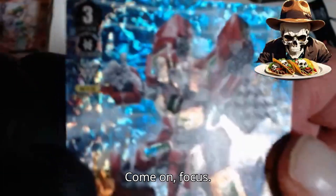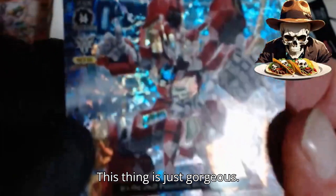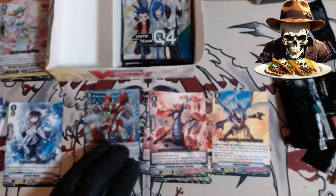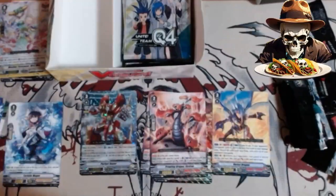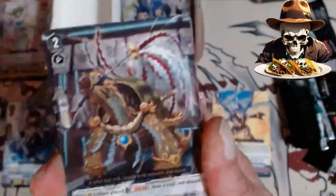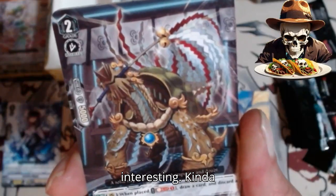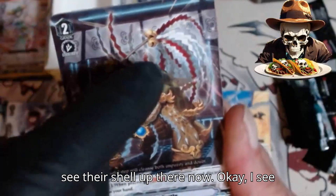Oh my word. This thing is etched even — come on, focus. This thing is just gorgeous. I'm gonna put him right there. Another camp butler. Lozenge Magus. Lion Mane Stallion. A solid turtle. That's pretty interesting. Kinda don't even look like a turtle, but I do see the shell up there now. I see the turtle.